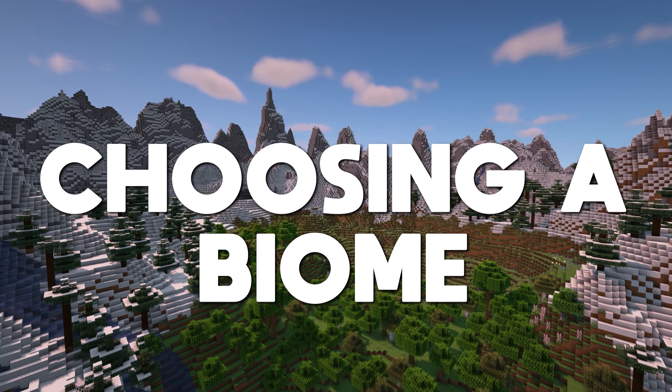Once you've found a seed, it's time to choose which mountain biome you'd like to build in. The new mountains have several sub biomes within them. At the bottom you have the meadow, which is similar to plains and suits just about any build. Up from this you have the snowy slopes. This area really suits log cabins and is fairly easy to move around in. Just watch out for the powdered snow. This area can also be a grove which has spruce trees in. And right at the top you have the peaks, which can be jagged peaks, frozen peaks or stony peaks.